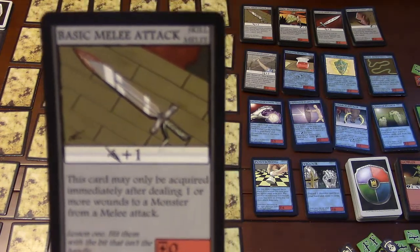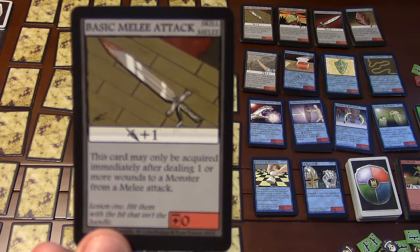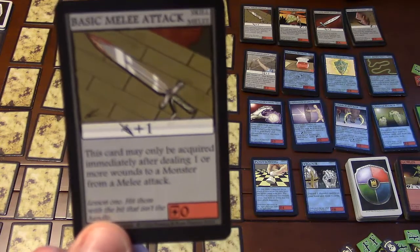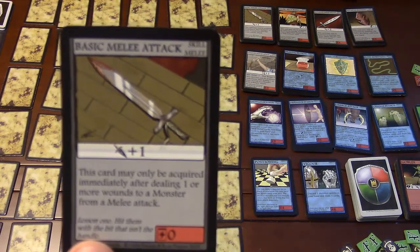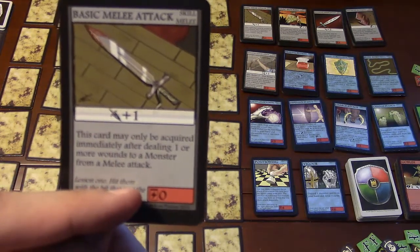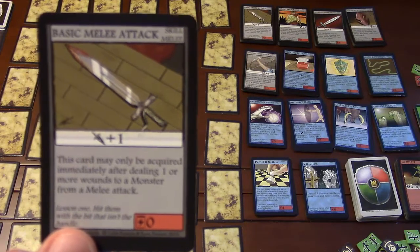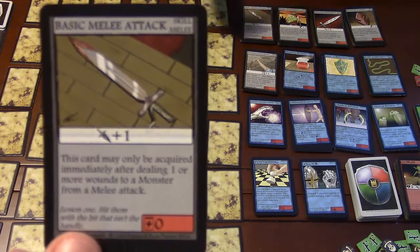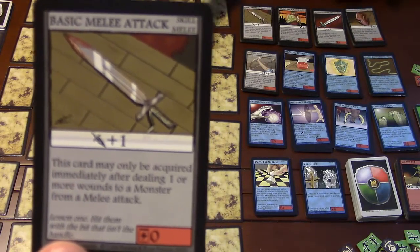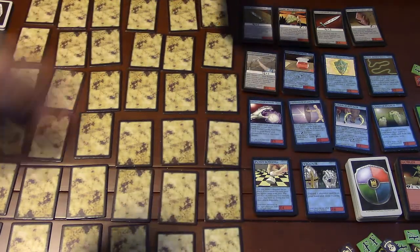The effect depends on what type of card it is. This one says the card may only be acquired immediately after dealing one or more wounds to a monster from a melee attack. So unlike some deck builders where you just pay, some of these cards actually have acquiring requirements. All the cards have a box in the bottom right — if it's red, that's what you pay to get it, and you pay via experience points. You start with zero, so this is a zero-cost card, but it requires doing damage with a melee attack.